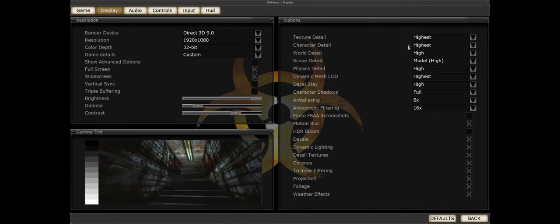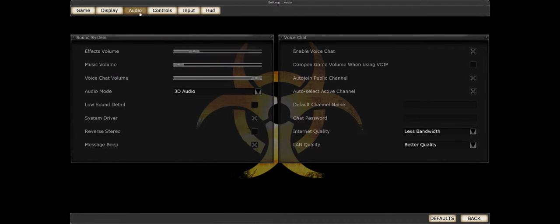Looking at the options menu under Display — you've got Texture Detail, Character Detail, a good range of presets from very low upwards. World Detail, Scope Detail, which reduces sway. I prefer modelled because I like that realism. I've got everything set to high, and just to clarify, you don't need a powerful rig to run everything on high because this uses the same engine as Unreal Tournament 2004. I can play this on my laptop on full settings, pretty much.